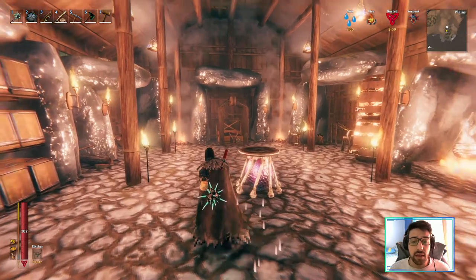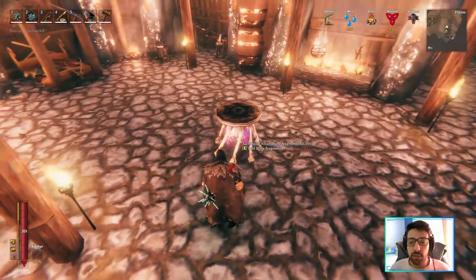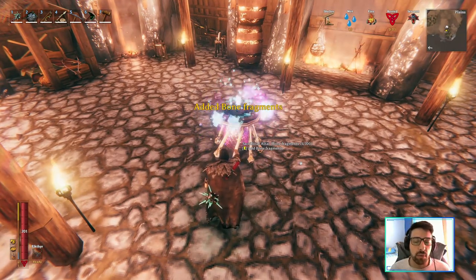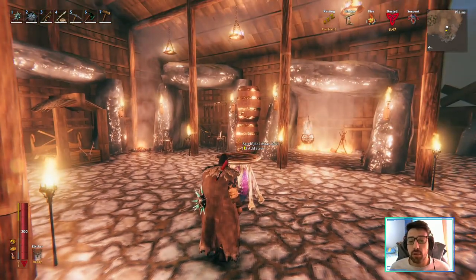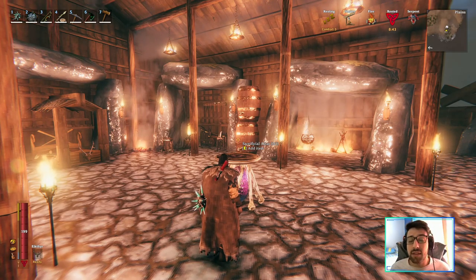Now you've got everything done — you have your bed and your sacrificial altar. You want to aim at the bottom and select 'add bone fragments,' then press E. You need to have the bone fragments in your inventory, as they are pretty much the fuel for the sacrificial altar to work. If you aim on top you see 'sacrificial altar 0 of 1,' and the only thing you add there is trophies.